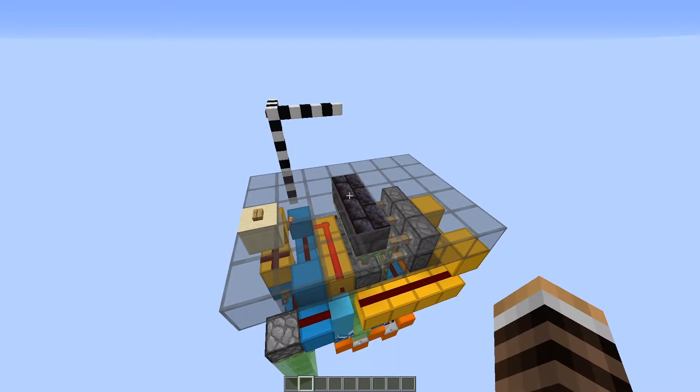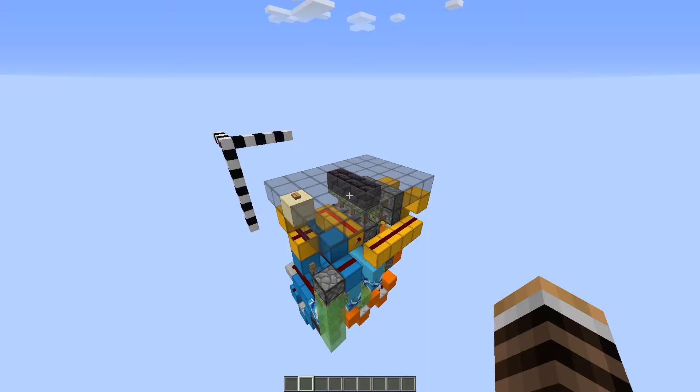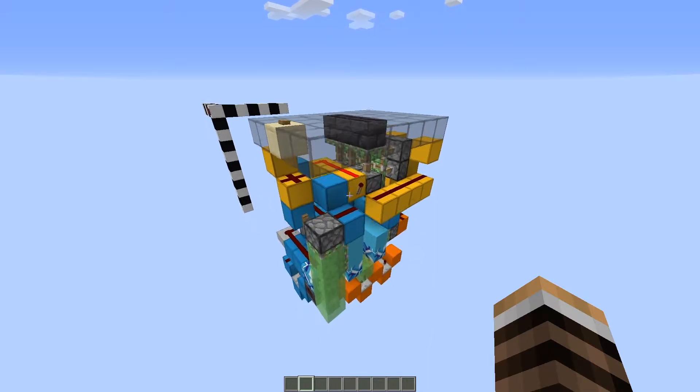There has been some change to the physics of gravity blocks because Mumbo's design no longer works. So there's a potential that in earlier versions this doesn't work, because I made sure that it works in this version. Just a warning - in case you're building this in a much lower version, it may not work.